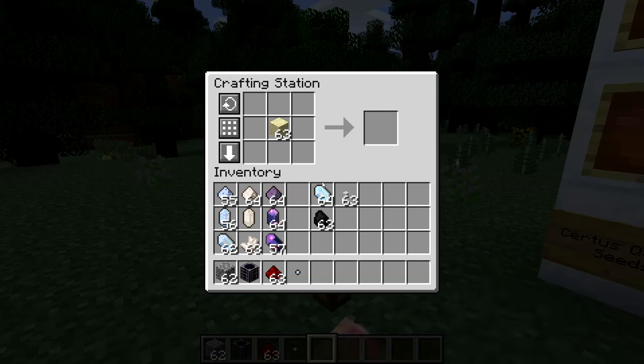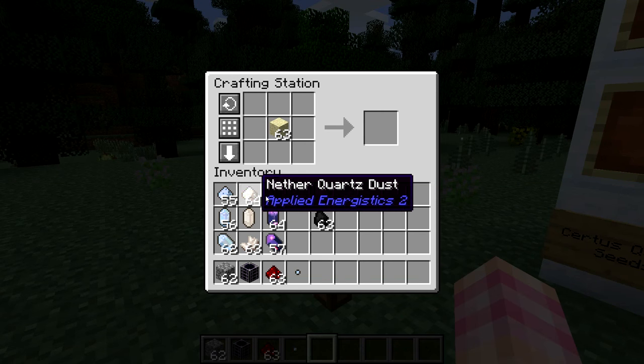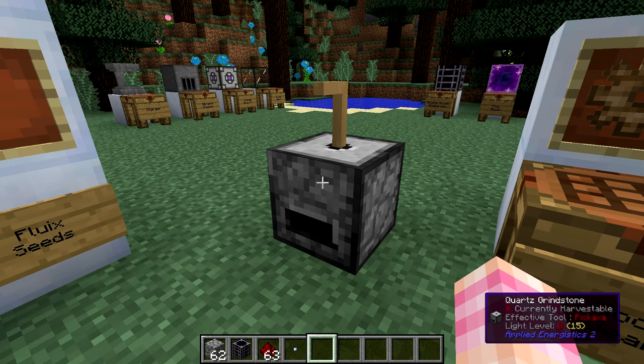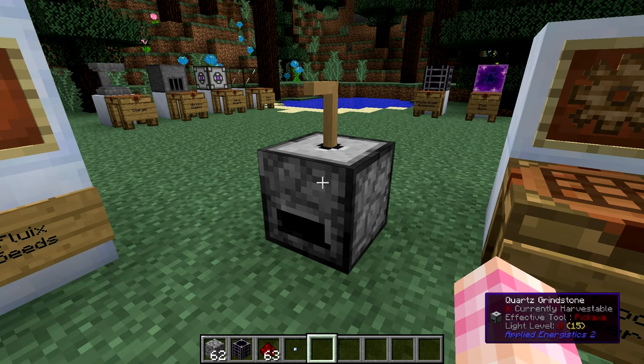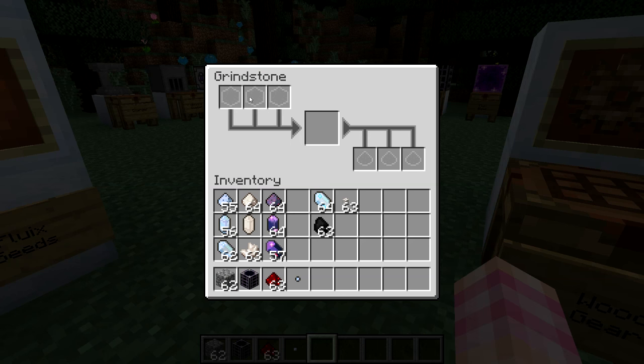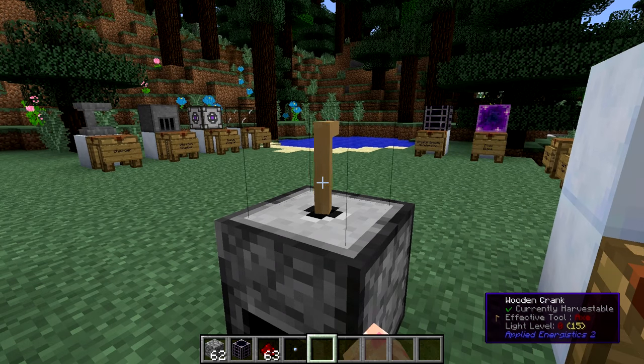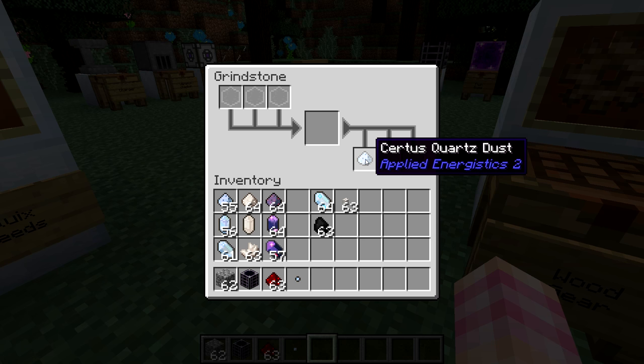So how do we get the dust used to craft seeds? The easiest way, the Applied Energistics way, is by using the Quartz Grindstone. This is the UI for the grindstone — it has three input slots, a processing slot, and three output slots. If we place a Certus Quartz crystal in here and then crank this wooden handle, we get Certus Quartz dust.